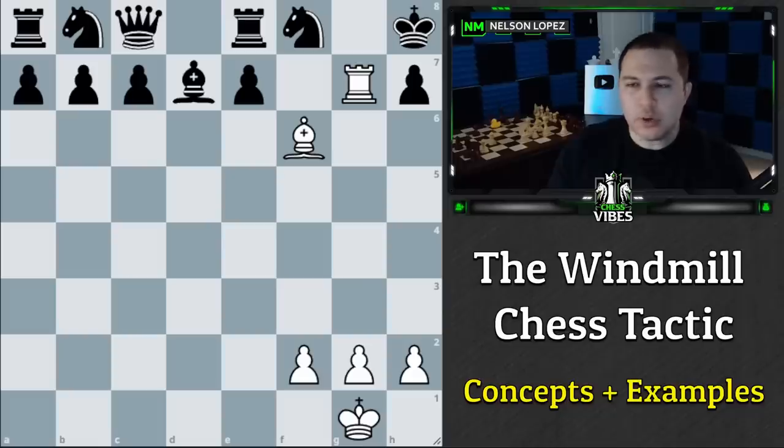Usually, the important thing about the windmill tactic is that you have a bishop and a rook, most of the time. It could happen with a queen and a rook as well, but usually it's a bishop and a rook, and the bishop is lined up on the king, and the rook is in between, something like this.